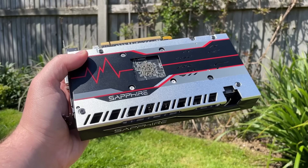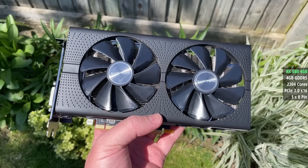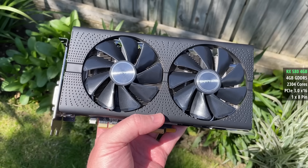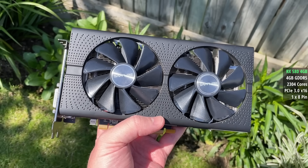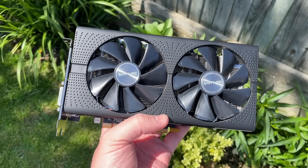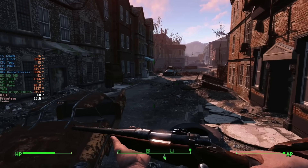This 4GB version shares the same specs as its 8GB counterpart — it's got the full 2304 core count as well, no cut-down shenanigans going on here. I've got an 8GB card on the way for a comparison at some point too, but for now let's focus on what this one can do these days in 12 tested games.